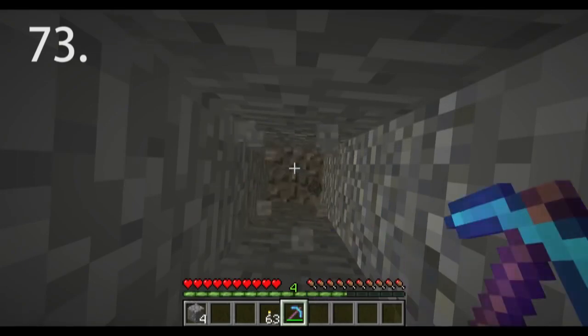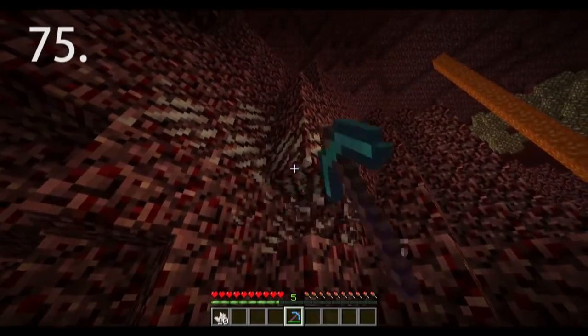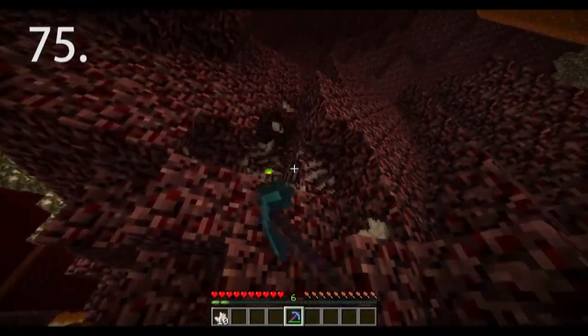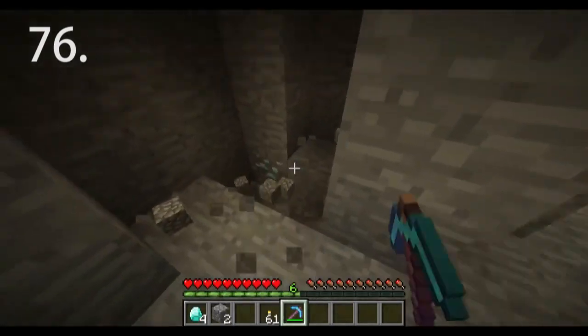When digging upward in a 1x1 shaft, place a torch below you to prevent gravel from falling on you. Water buckets are quite useful when mining. Mining quartz in the nether is a great way to gain quick XP. When finding ore, always mine the stone around it as there is likely more that you are not seeing.